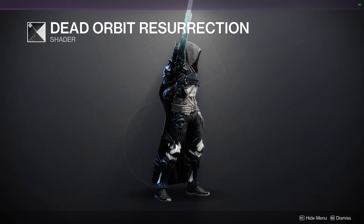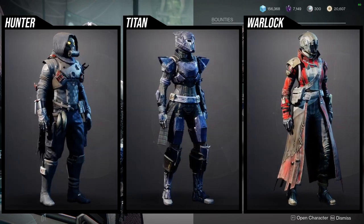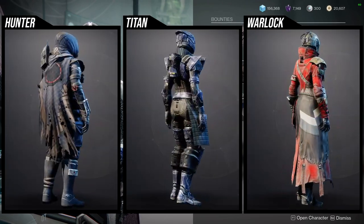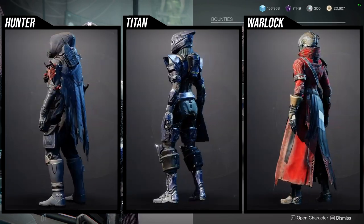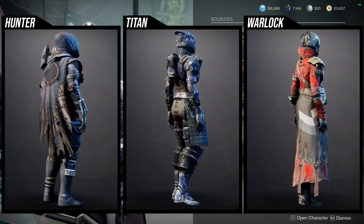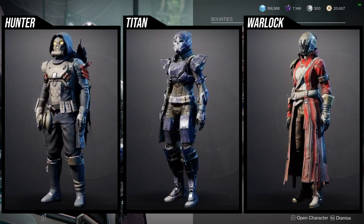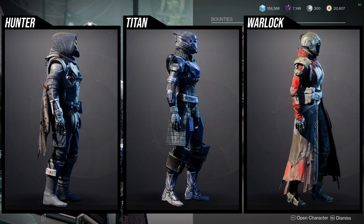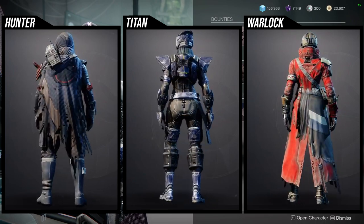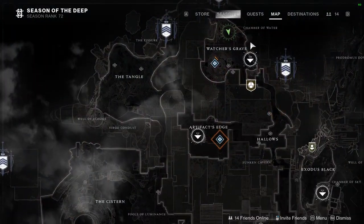As for the armor set, it's going to be a lot of the old stuff. The hunters look really cool, the titans are really cool, even the warlocks are really cool. I think the titans is probably the weakest one just because — for females it looks really small, and even for males it looks really small as well. Let me know if you guys are going to be picking up any of these pieces.